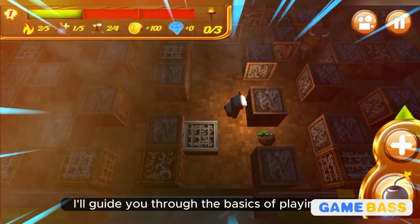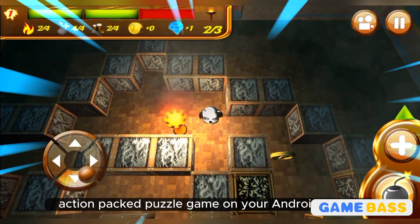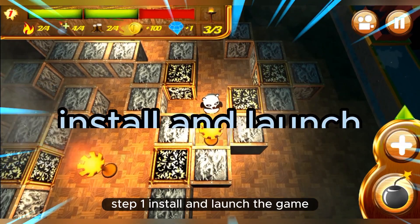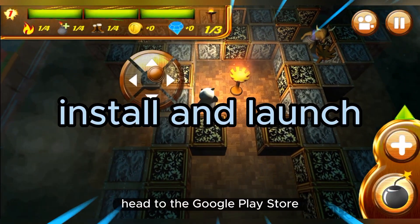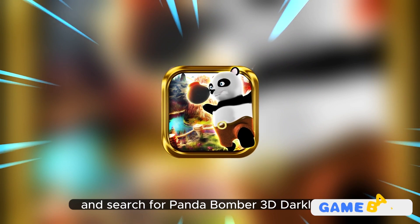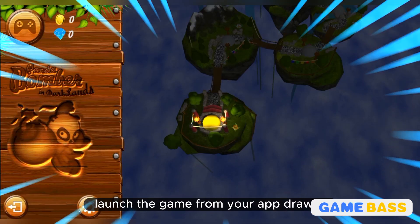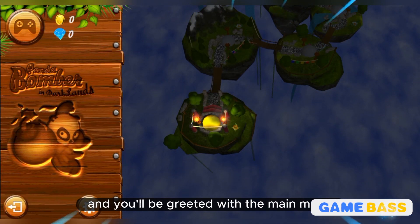Step one: install and launch the game. Head to the Google Play Store and search for Panda Bomber 3D Darklands. Download and install the game on your Android device. Launch the game from your app drawer and you'll be greeted with the main menu.